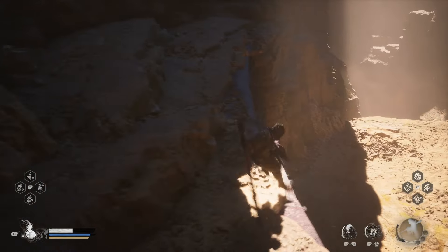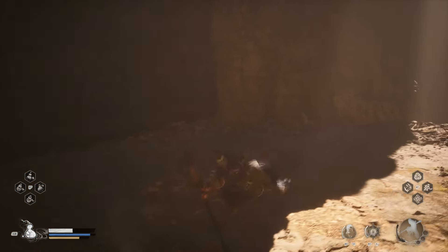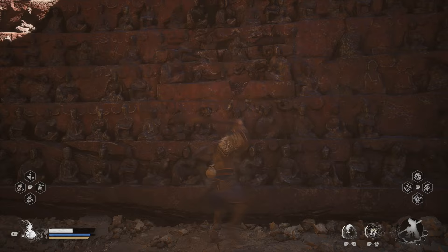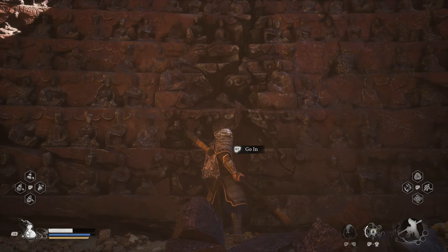In this area there is a large clay or red colored wall with painted figures on it that looks a little bit suspicious and can actually be broken through the middle in a few different ways. The easiest way by far is to equip the Wandering White Spirit and use his headbutt attack to smash through the wall.